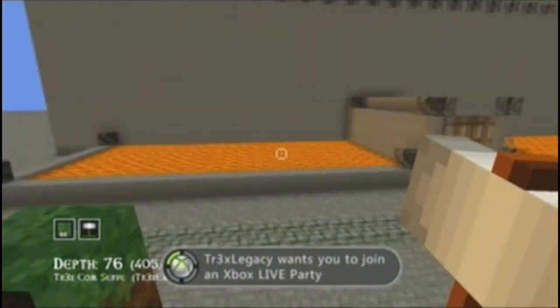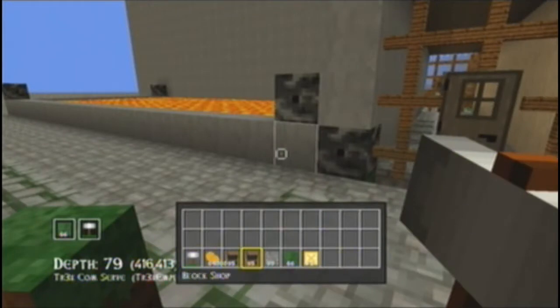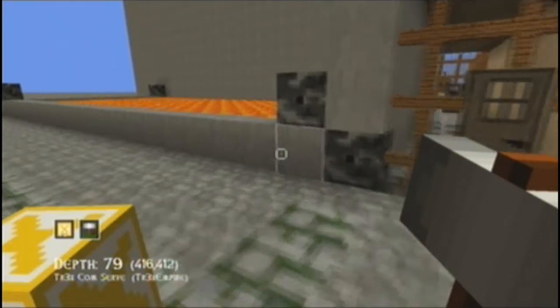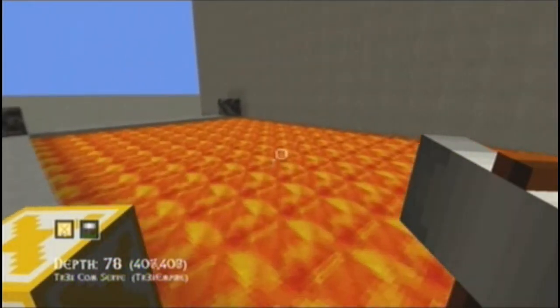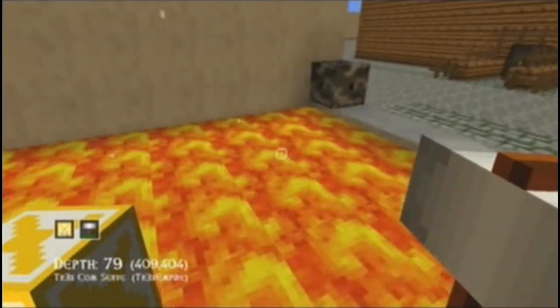So what you need to do to do this glitch — get the markers out. You need markers for this and that's all. Take the four corners of your lava pit that you have and place a marker in each.